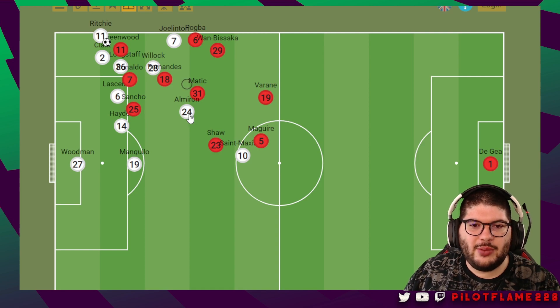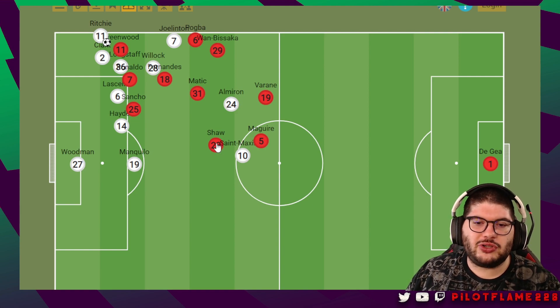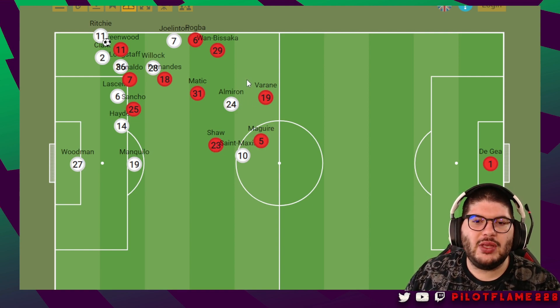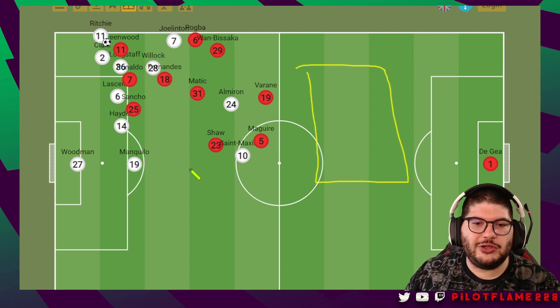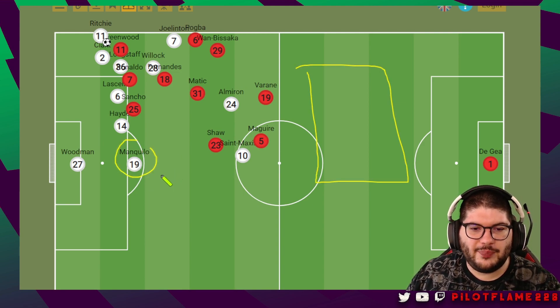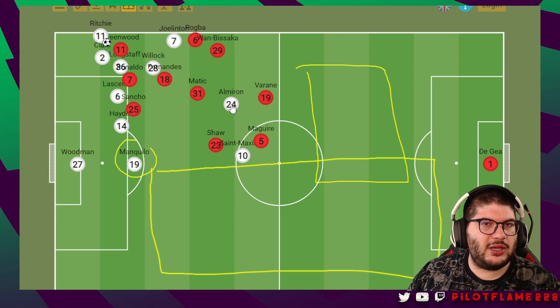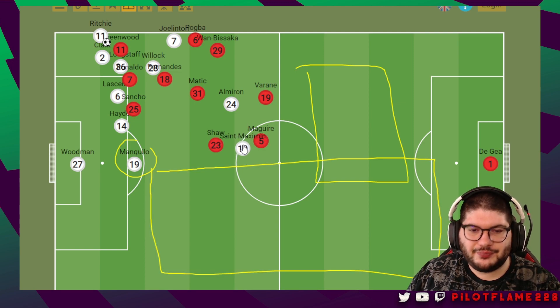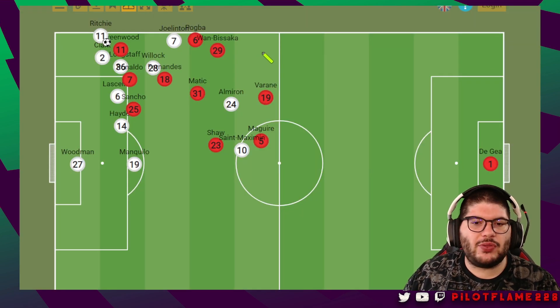Newcastle came out more adventurously in the second half, pressing more and constantly harrying United, forcing rash decisions. United's passing was sloppy early in the second half and they give away a throw-in deep in their own territory. You can already see potential positioning errors — McGuire is near the semi-circle, Saint-Maximin looks covered, but if Almiron can spin into space, those two will eventually have a 2v2 because Saint-Maximin will outrun Luke Shaw even with the ball.